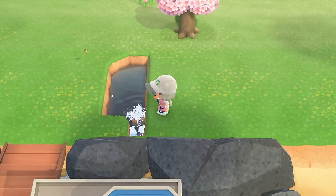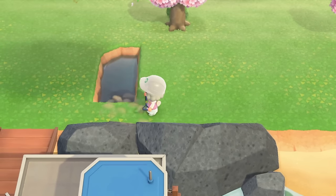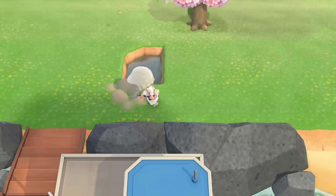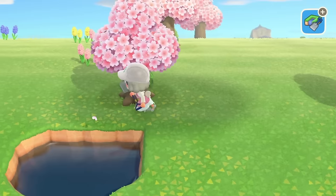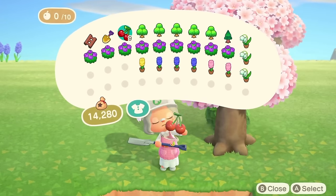I think we're gonna do a little pond here. I don't want it to go right down — I want to leave a bit of a gap so you can walk through. I also want this island completely flat apart from water terraforming. I don't want to do any other terraforming. This tree is definitely in the way — let's get rid of it first.